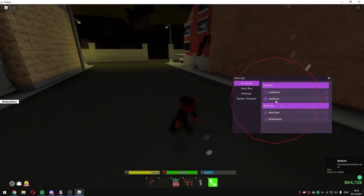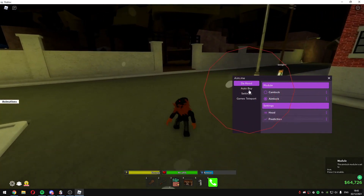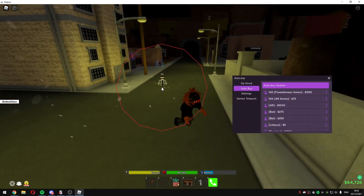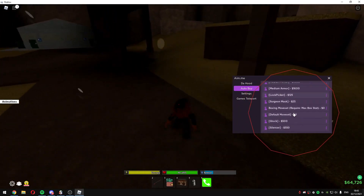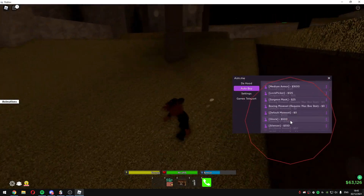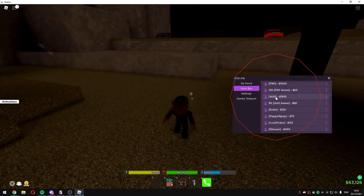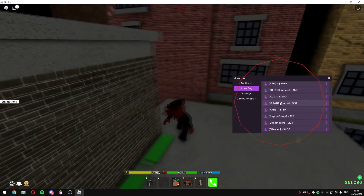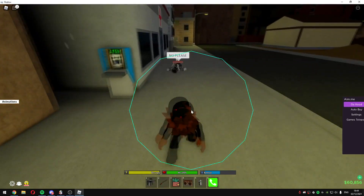In the hood version you've got cam lock but I'm not even going to use it because there's an aim lock — I'll just select the head. In The Hood there is also auto buy, so you can just automatically buy stuff which is pretty cool. Just buy armor and some ammo.